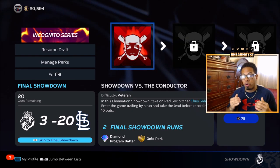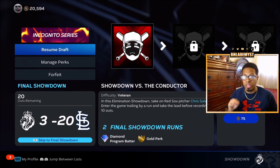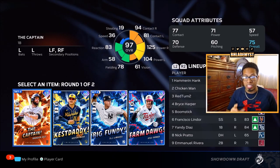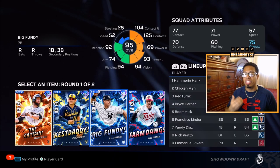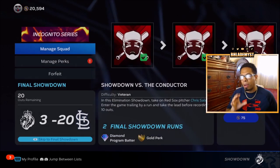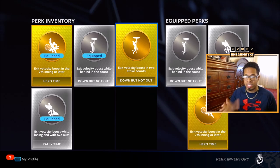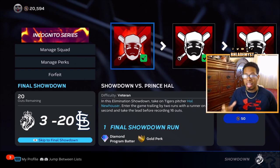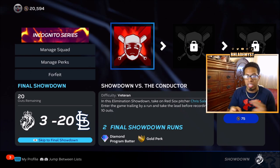We're drafting and I see Chris Sale is the next pitcher we're facing. We're trailing by a run and need to take the lead before recording 10 outs — and this is not a scrub, this is 99 overall Chris Sale who just came into the game. So we need great contact and power versus lefties as well as someone with great clutch. I'm going to take DJ LeMahieu and 'down but not out' as the perk. Since we have rally time activated, we won't score a runner from third unless we know we can also score the runner from second or first.